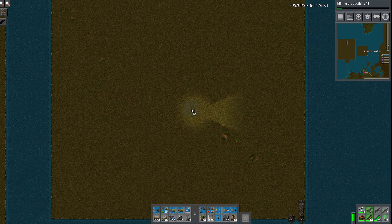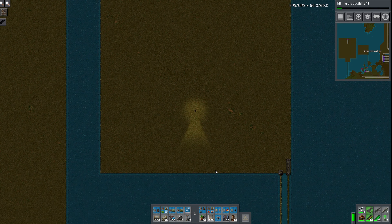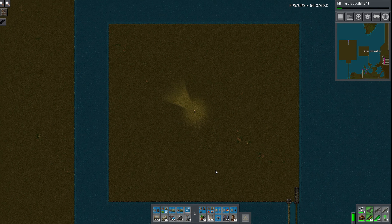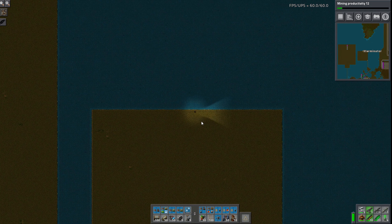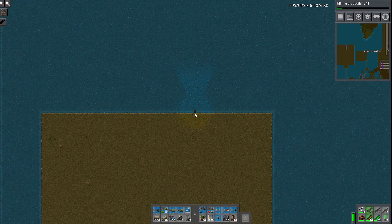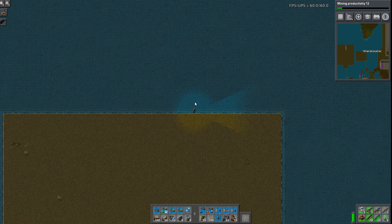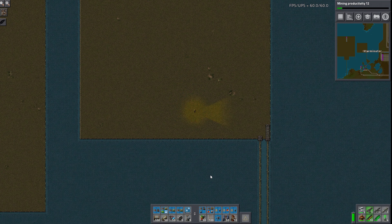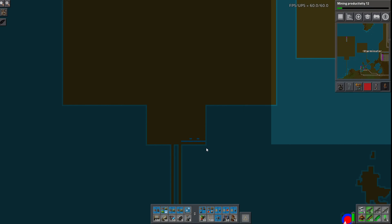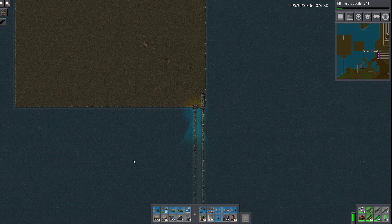This didn't have to be a solid island. I had planned to leave water kind of in between, but a solid island is a lot easier for me. If need be, we could use the Dectorio mod — which I did a spotlight on — that has a reasonable recipe for water, and we could water-fill some stuff later. But this is actually really going to irritate me — this is not centered.